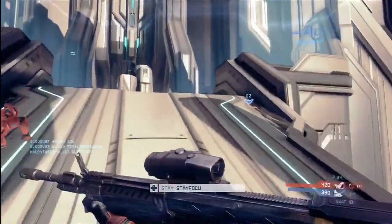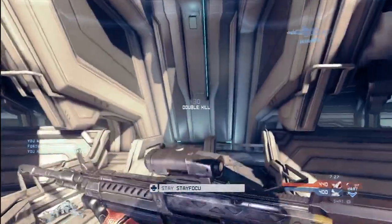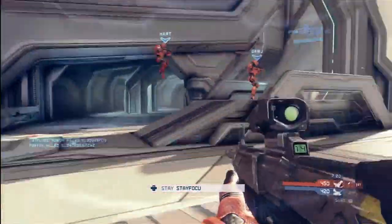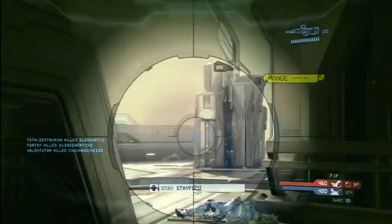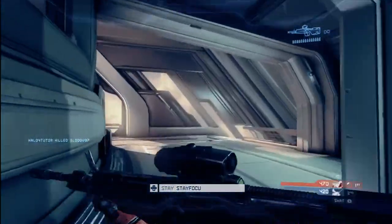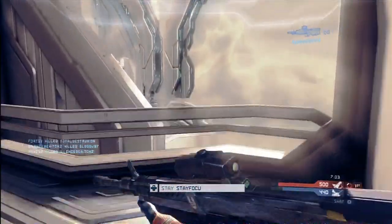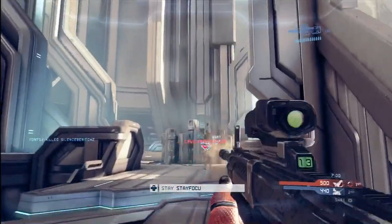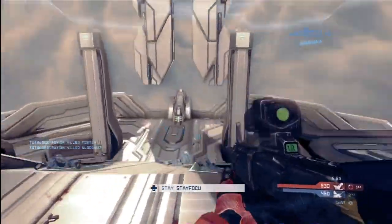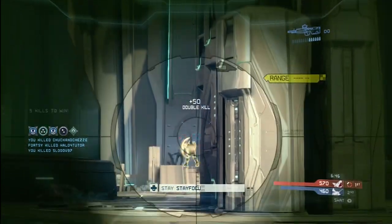As teammates, you want to spread out and you need to be communicating with one another about where your opponents are. We were doing that throughout this whole game, and so we were able to get around behind the opponents because one player would alert us where they are and then we would all kind of approach from different angles on the map. Without that radar, it's very difficult to cover your blind areas — the areas behind you and to your sides. We were able to get a pretty serious advantage on the opponents because we're communicating, spreading out, getting out and around and behind our opponents. And just in general, you don't have those radars and it's one-shot kills, so it's as critical as ever that you use call-outs and communicate with your teammates, because your teammates are going to be your eyes and ears for the most part.